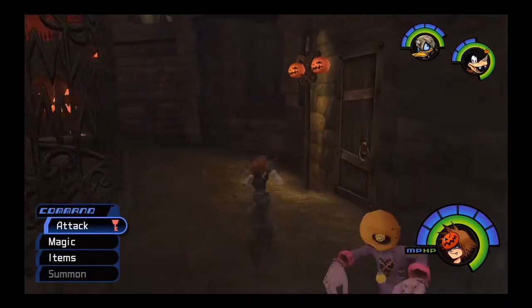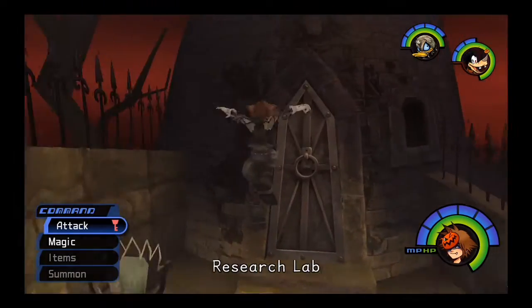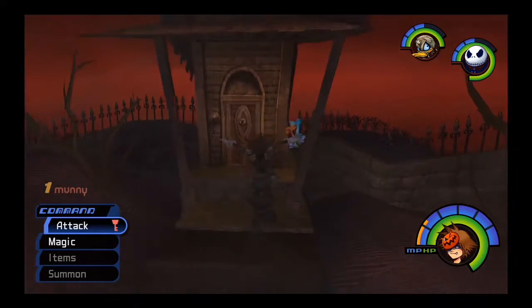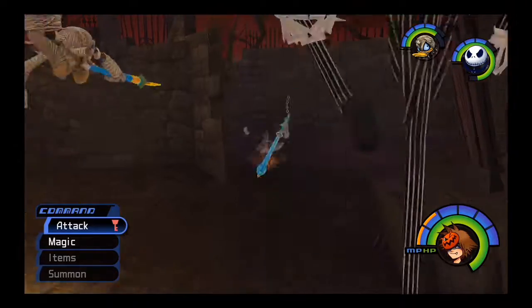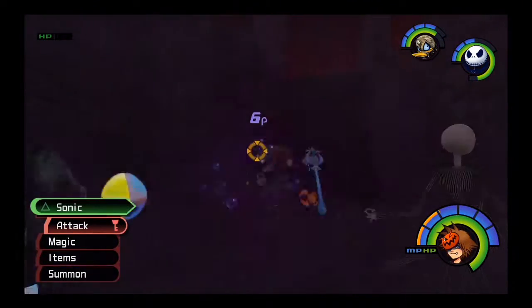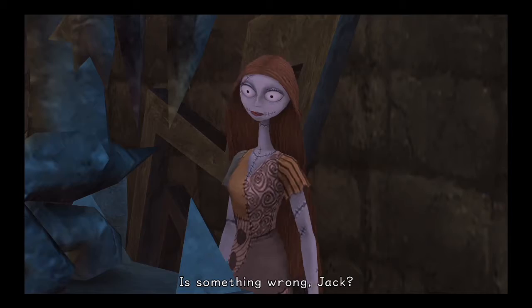Your first goal is to find the doctor's lab and watch a cutscene where he tells you to go find Sally. This place has quite a few doors — some lead to dead ends, some to different areas. To get to the graveyard, go behind this wall here and up these stairs, then investigate the area to find Sally.